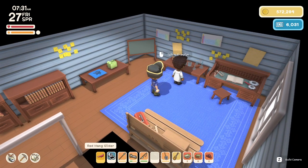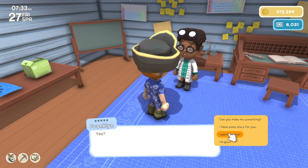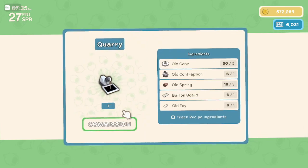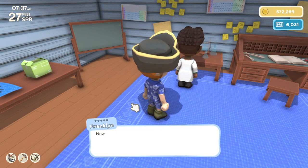Welcome back citizens one and all, we're back with more Dinkum and today we're going to be speaking with Franklin. We're going to talk about the quarry, which we've not talked about yet, but it is a substantially good item. So let's make one now.